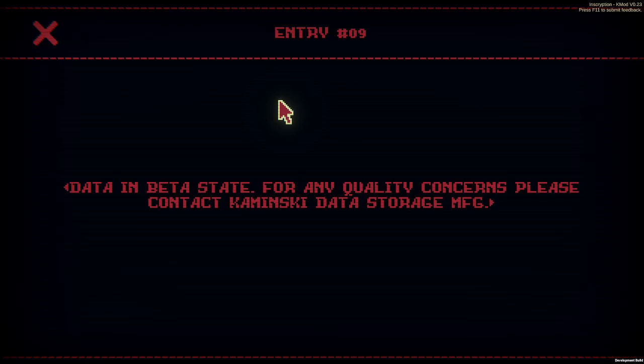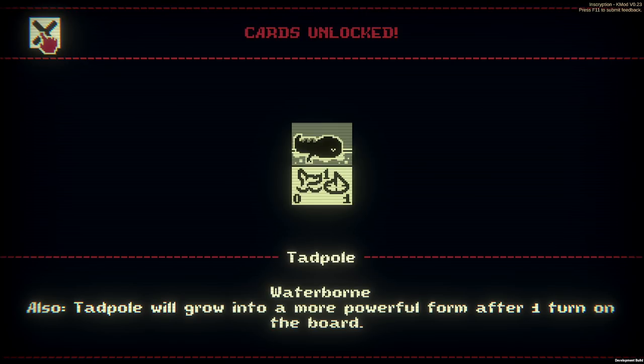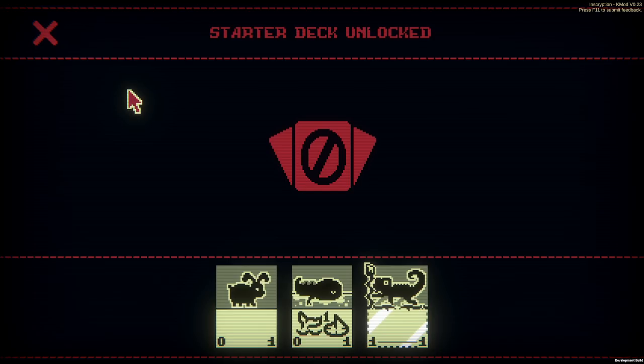Entry nine — data in beta state for quality concerns, please contact Kaminsky data storage MFG. We've unlocked the tadpole — waterborne, and it will grow into a more powerful form after one turn on the board. Similar to a couple of characters in the game, this implies it is a young character. Wolf pup is another example. When it ages it will become something more unique than just an elder tadpole that has one damage and three health.